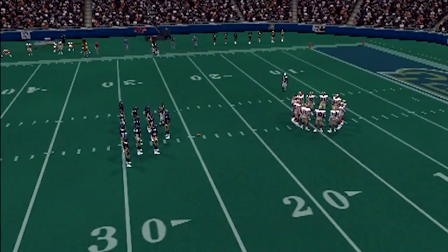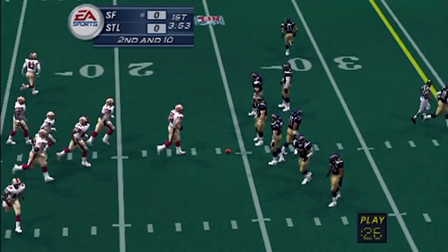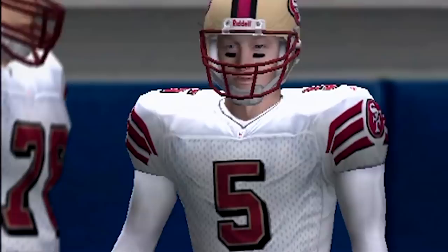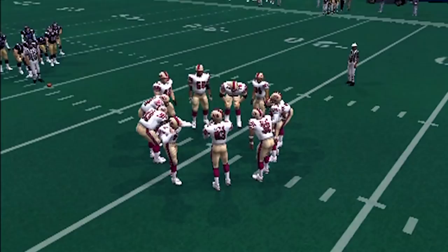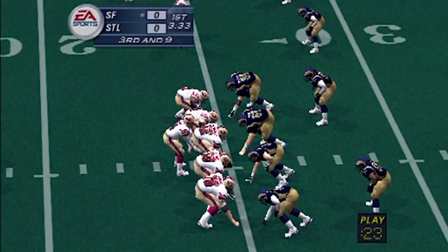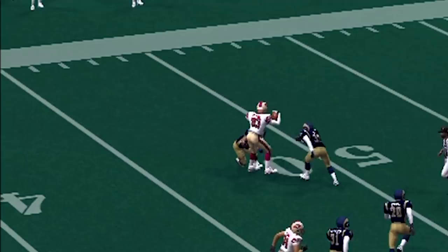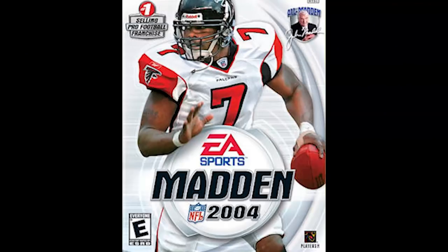They talked about the deepest franchise ever with 30 years of stats tracked, but create-a-playbook was fire. You actually designed plays, not just rearranging formations like now. You could have a stacked receiver look with four receivers on the right side and one on the left — crazy stuff. The things you could do back then were solid, and for whatever reason they took it out. I wish we had custom play creation back in Madden.